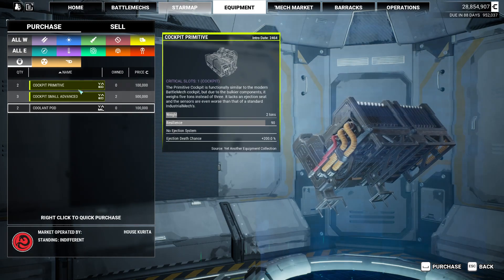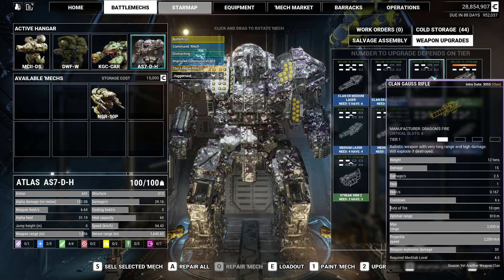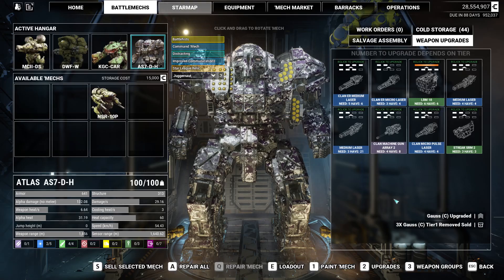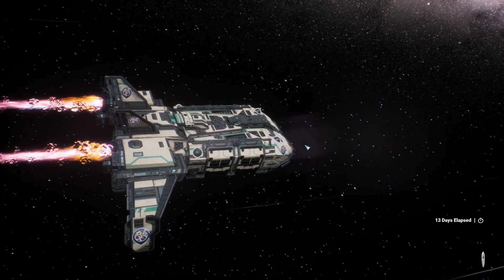Primitives in advance, small advanced. Need 3.5.4 — okay, so I could have done that without. Nothing else I want to do there. Let's make one more stop, just to see.